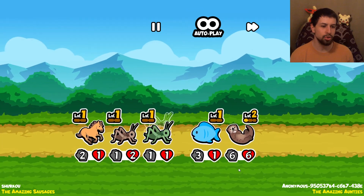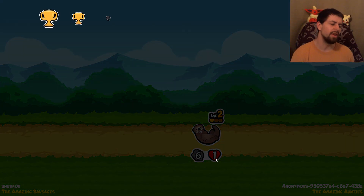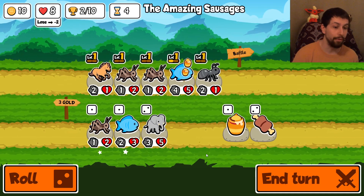Now I lose - see, I just lost two lives. The game isn't as easy as you probably thought. You don't just lose one life per loss. You lose one in the first couple of rounds, then you start losing two. And then starting from the next round, you'll actually start losing three hearts per loss. So you can lose very quickly.